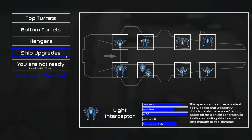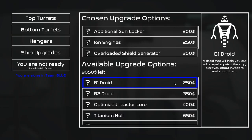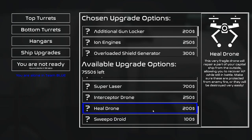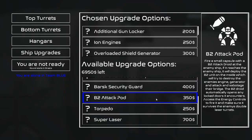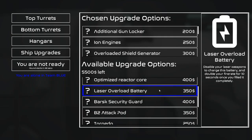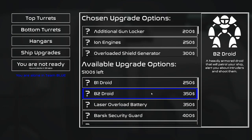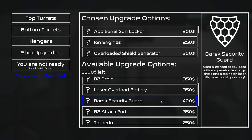Without further ado, let's go ahead and get ion engines, shield generator, laser crystals. Let's get a couple of B1s up in here — three, and then one, two, and then one, two, three, four, five. That's enough to cover everything in the ship. Let's get one Barsk, titanium hull, bridge hull, and optimize reactor core. There's absolutely nothing else I want to buy, really.